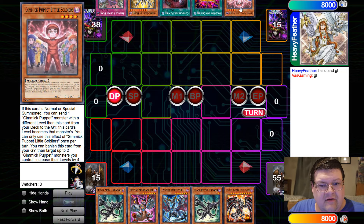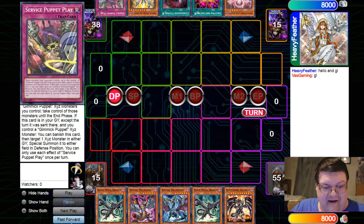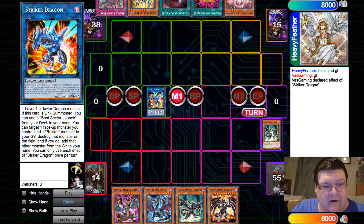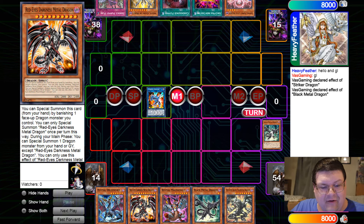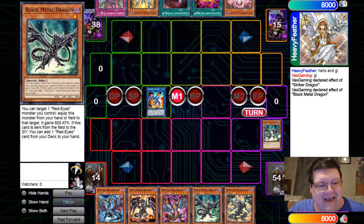Well, you get quite an interesting spectacle here and we are against Gimmick Puppet — the battle of Infinite BS Storm, my favorite. Starting off, we link out the black metal into the Striker Dragon. We can search for the Red Eyes Black Full Metal Dragon off of this because it has Red Eyes in the name.